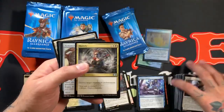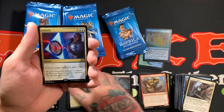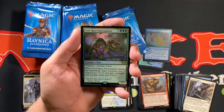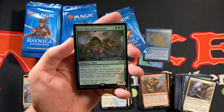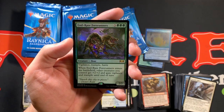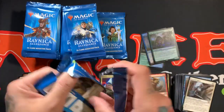Ooh, Mortify — always nice to see the old Mortify. Screaming Shield, Grumgully the Merciful, and Absorb. Ooh, with a Foil End-Raze Forerunners! So that's a big old 8-drop 7/7 with Vigilance, Trample, and Haste. When End-Raze Forerunners enters the battlefield, other creatures you control gain +2/+2 and Vigilance and Trample until end of turn. That is a pretty dope card, and it's really cool to see it in foil — I love the way the tusks have all that blood and flesh hanging off of them.